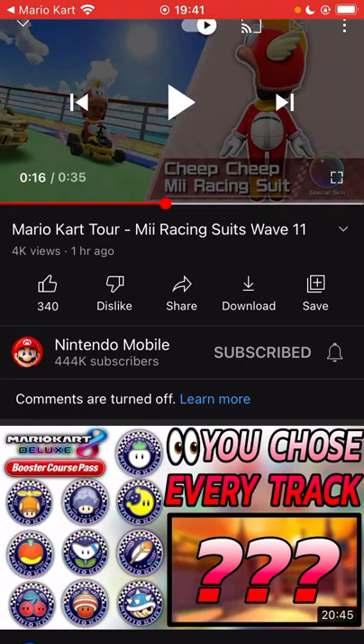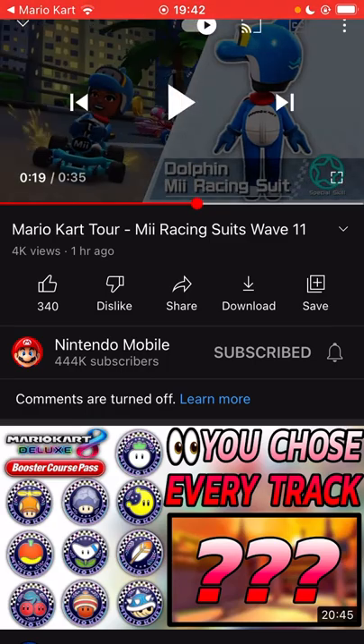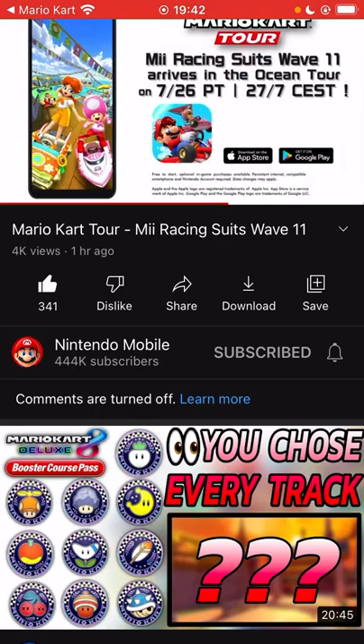I was right, guys! It's our first high-end with the Bubble skill - that is so funny. Some people are going to meme out and take this thing to level 8 just for fun. My prediction is that we get a buff to the Bubble skill - it's going to break the meta, it's going to be better than Coinbox. And my prediction was right for both Mii suits. We've got the Dolphin Mii racing suit, which looks really cool, cute, and funny.